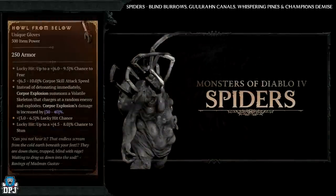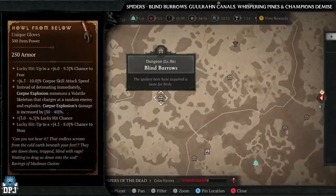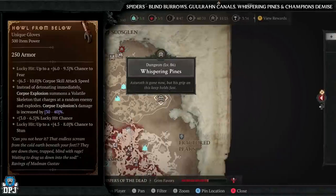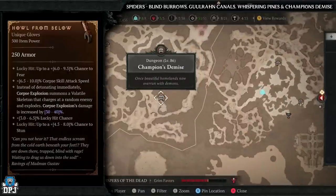Lastly for the necromancer, we have the Hell from Below, which has increased drop chances from spiders. Spider dungeons: Blind Burrows, Ghuuran Canals, Whispering Pines, and Champion's Demise. All are absolutely great dungeons filled with spider enemies, but if I had to pick one, definitely the Blind Burrows — an absolutely incredible dungeon.